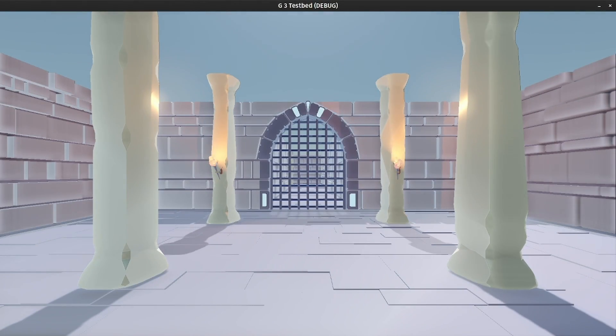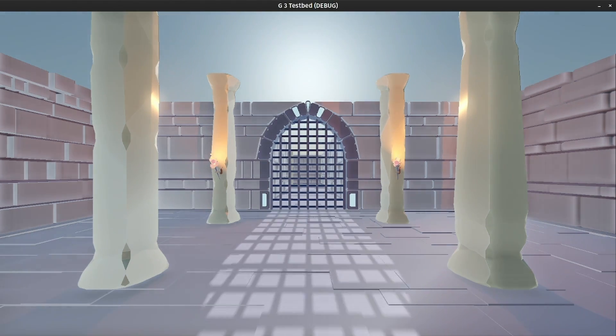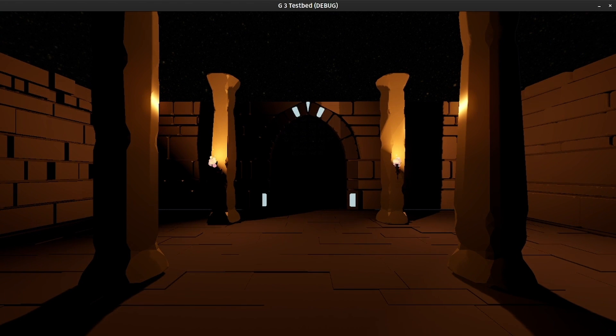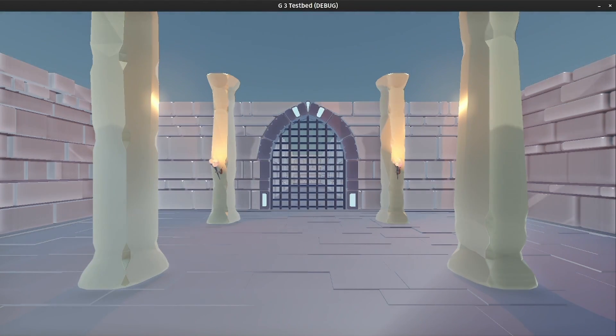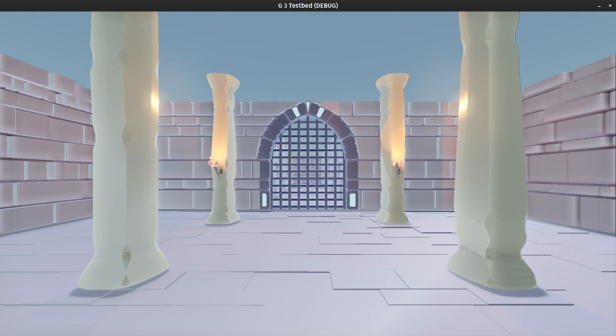One thing some of you might have missed from last week - I want to show off the lighting that was done last week in Godot 4. So this is me playing in Godot 4 with Mikey there. It crashed a few times, but it's just playing with a physical sky, a directional light, and two torches. There's an animation player on the directional light rotating over 30 seconds, and it sets the sky. The difference in the lighting was amazing.